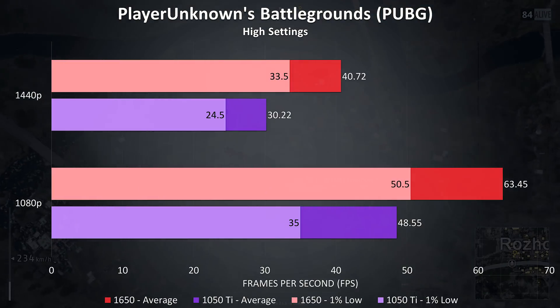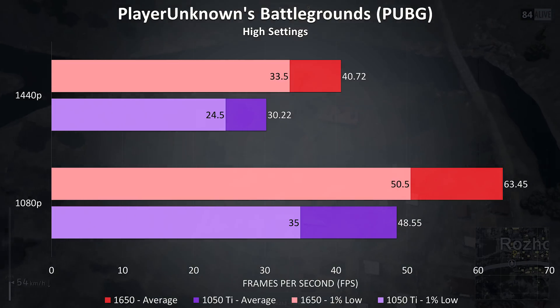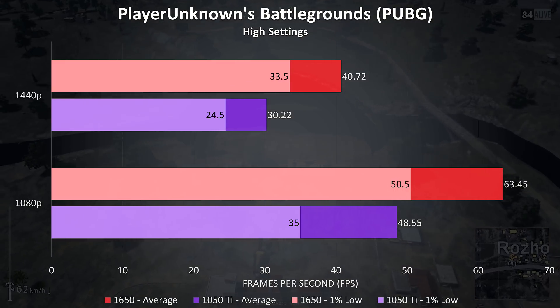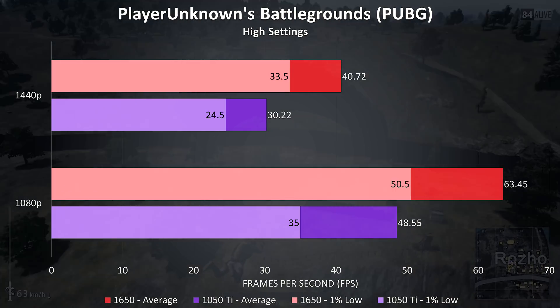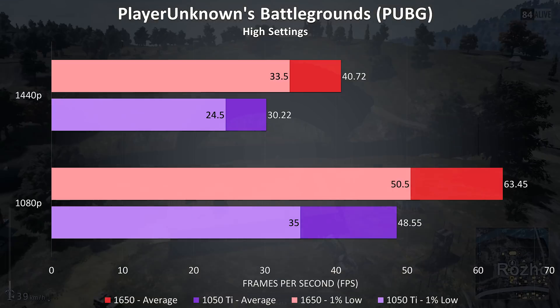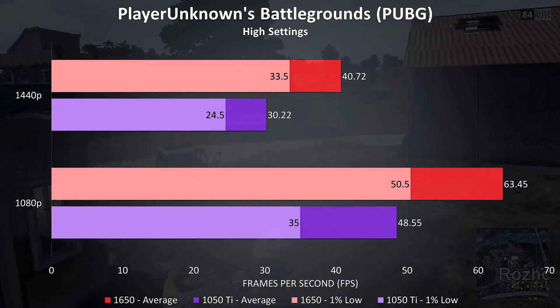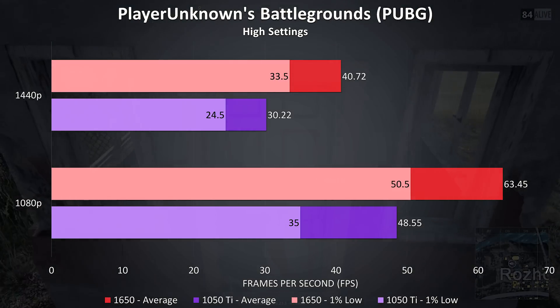PUBG was tested using the replay feature with the exact same replay at high settings, and the 1650 was needed to hit the 60 FPS sweet spot at 1080p. The 1650 was reaching 30.7% higher average FPS than the 1050 Ti at 1080p and 34.7% higher at 1440p. The 1650 was also giving massive improvements to 1% lows, with a 44% increase at 1080p and 37% at 1440p.